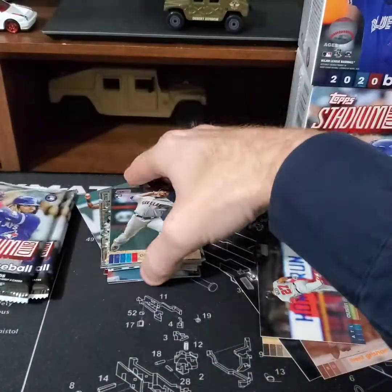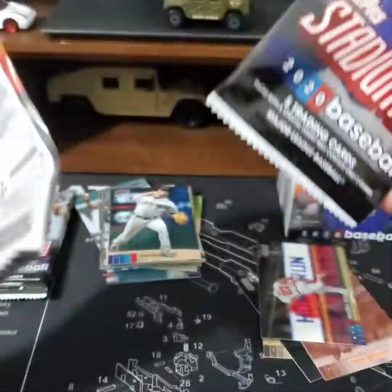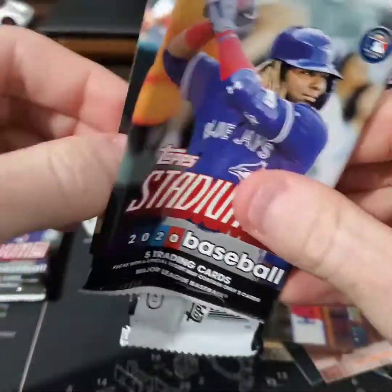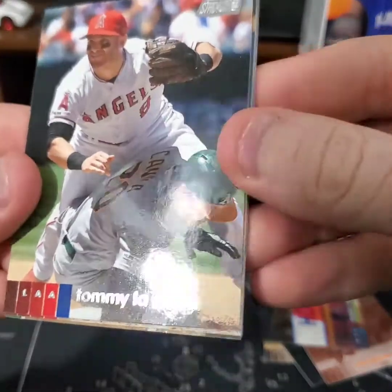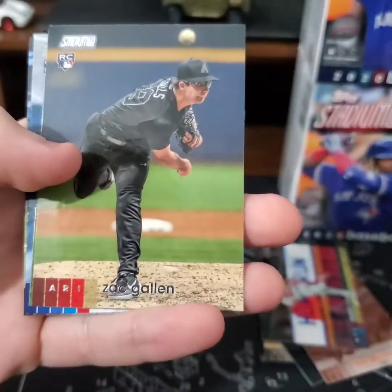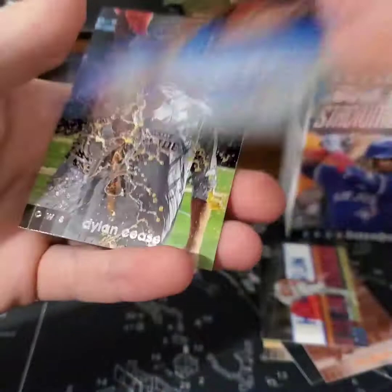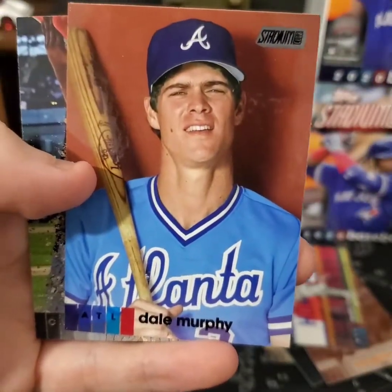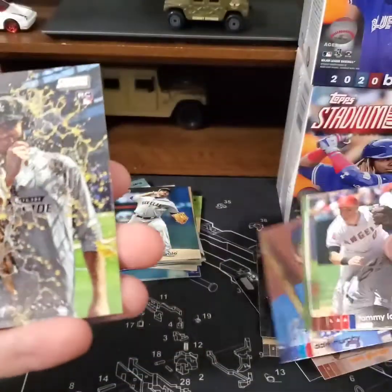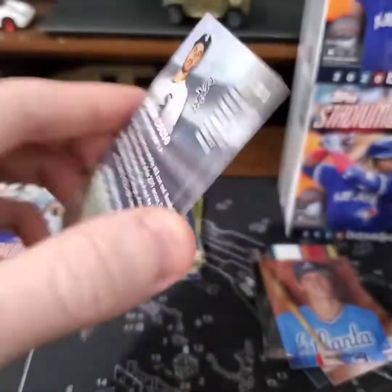Austin Riley's on fire lately — glad to see him coming around after taking a little while. Tommy La Stella, Zach Gallin, Zach Collins. Dale Murphy black foil — sweet! Looks like he's getting Gatorade dumped on him.